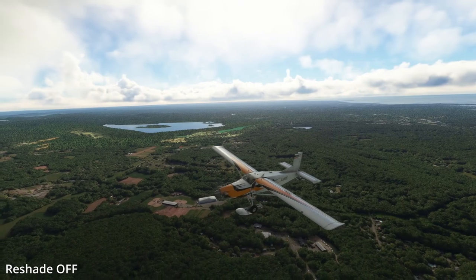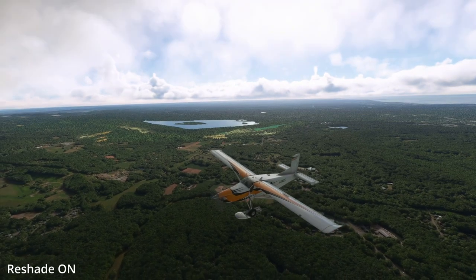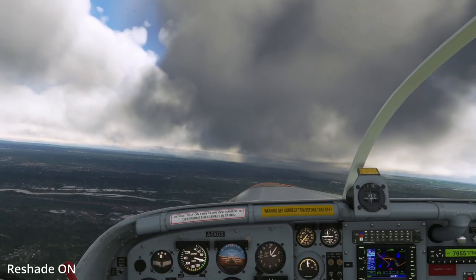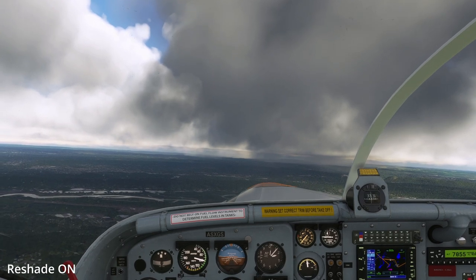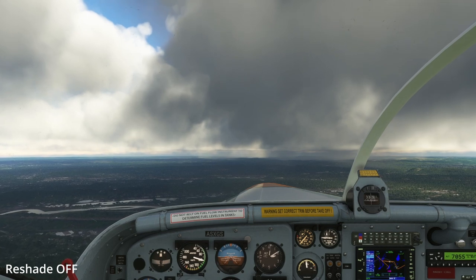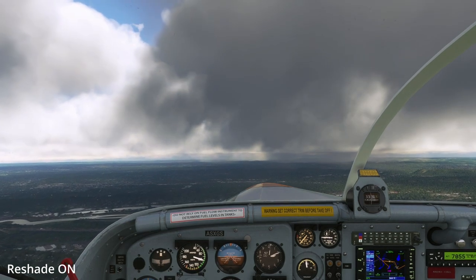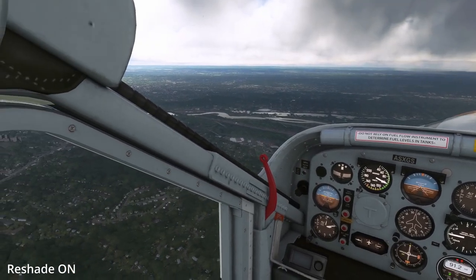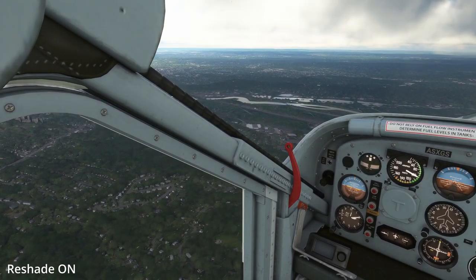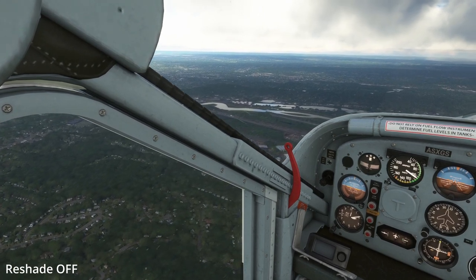Moving on to the second add-on, which I think is a must-have: Reshade. Reshade is one of my favorite tools when it comes to Microsoft Flight Simulator or any game where the color is a little bit off from what I expect in real life. It's basically a generic post-processing injector for games and video software, developed by Crosire. Reshade exposes an automated and generic way to access both frame color and depth information. As you can see in the background, it changes the way Microsoft Flight Simulator looks by just the slightest amount.